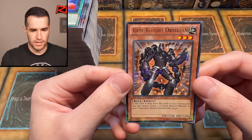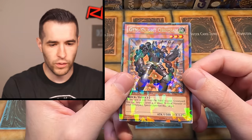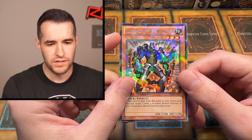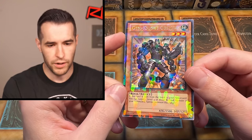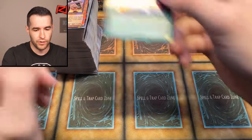We've got Gemnight Obsidian — I think this is just a rare, but honestly the name looks gold because of all the Shatterfoil around it. That looks really cool — our first rare. If you were doing the Dual Terminal, I guess this is the order you'd get them in. If you ever had a chance to do Dual Terminal, you should be able to map which order they come in. I think they all come in the same order, but I could be wrong.